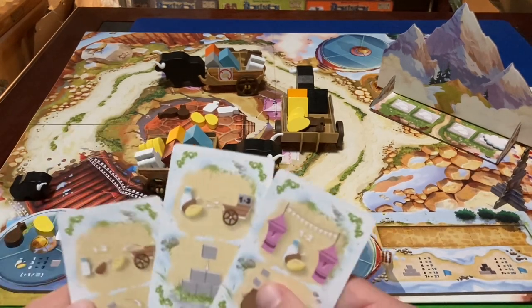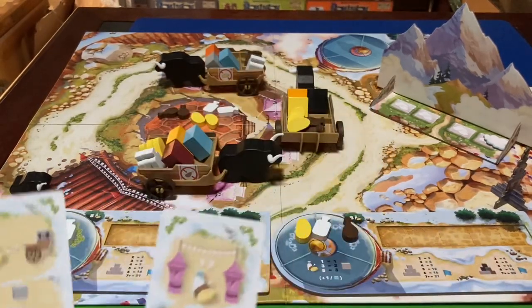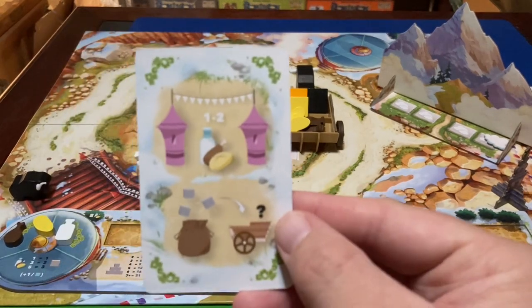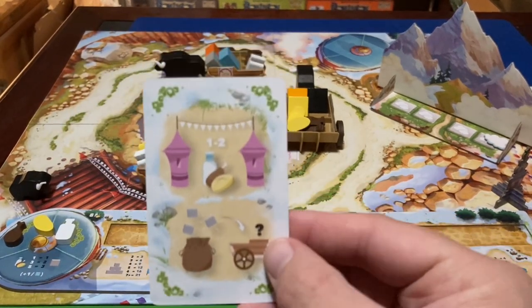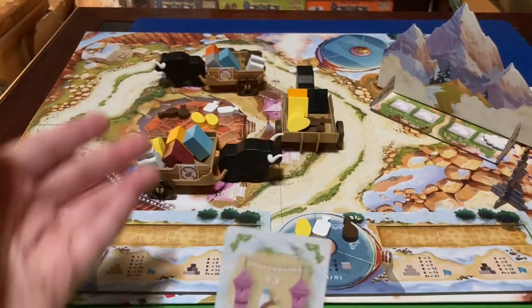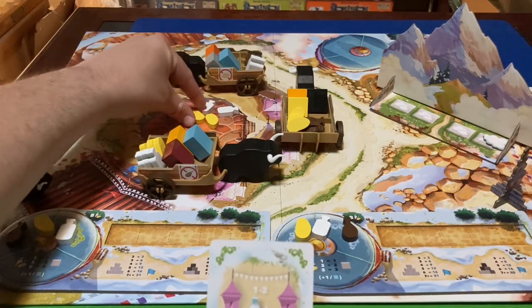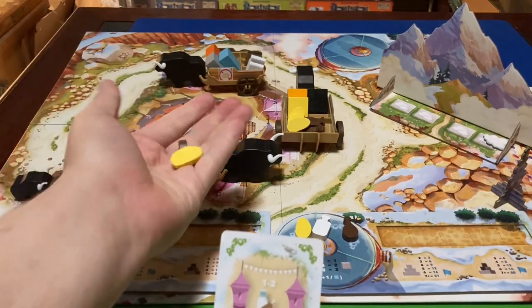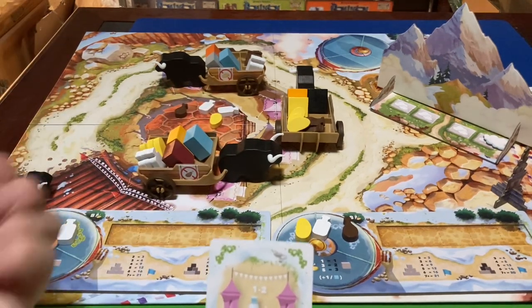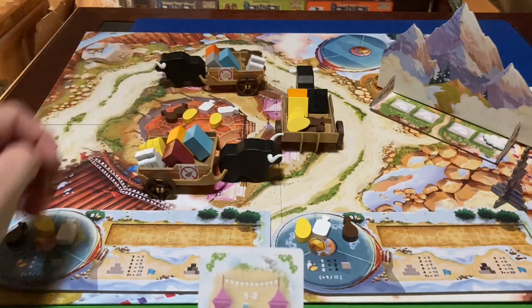Another action you can take is the market action. When you take the market action, you can take one or two food of your choice from the market — they can be different resources. For example, you could take a meat and a bread and place them on your player board.